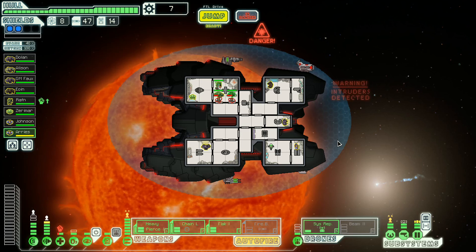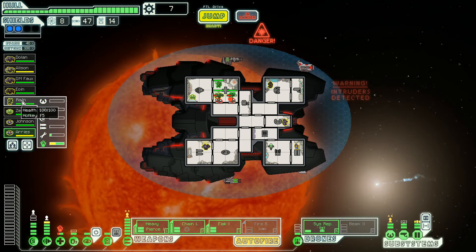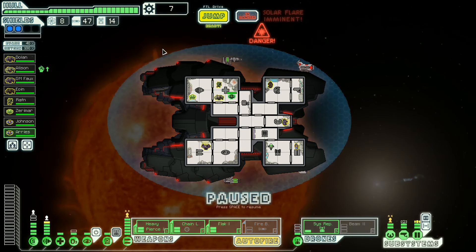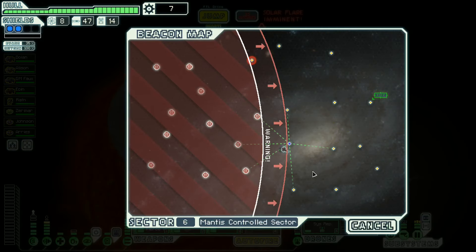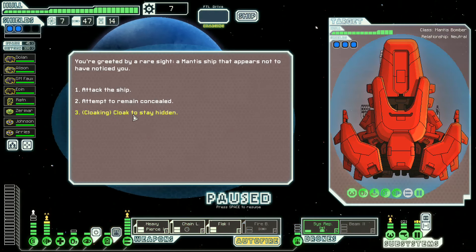I'm sorry. Why did you do that? Someone just got some experience fighting, so that's good. There we go. Everybody go home, and let's jump out of here. And we didn't get anything — that's the sad part. But we're fine. We got a little bit of fighting experience. We are not going to cloak to stay hidden — actually, maybe we do. We're going to attack the ship.